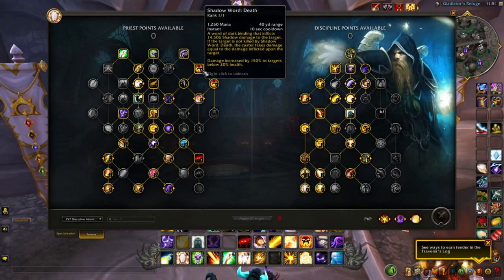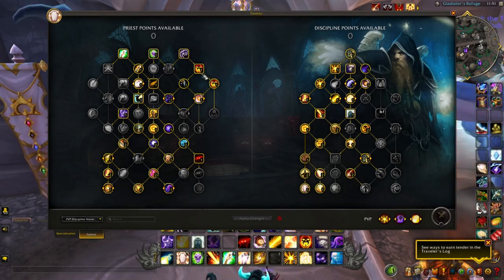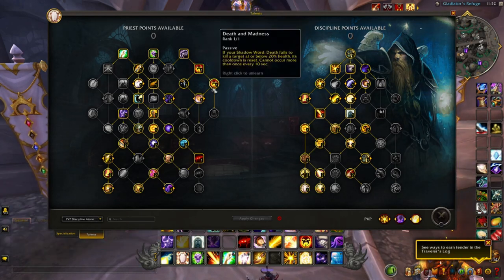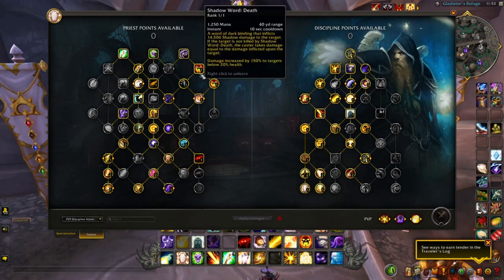Shadow Word: Death is going to be a must, especially since you're outputting damage to heal as an atonement healing support class. Shadow Word: Death is a kill secure move, similar to Kill Shot for Hunters — 10-second cooldown, 40-yard range. It procs when the target gets below 20% and will flash when it procs. You can actually use it twice if it fails to kill the target below 20%. It's a great addition to assist with target calls in teamfights. It also heals based on shadow damage for the rest of your team that has atonement.